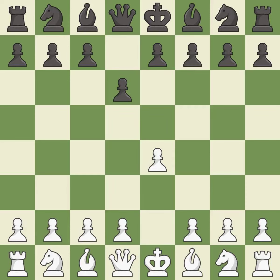The Pirc defense begins with d6, controlling the e5 square and preparing for Nf6. d4 takes full control of the center and opens up the dark-square bishop. Nf6 develops the knight and attacks the undefended e4 pawn.